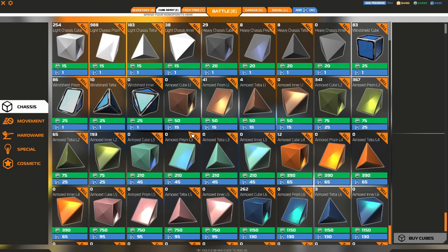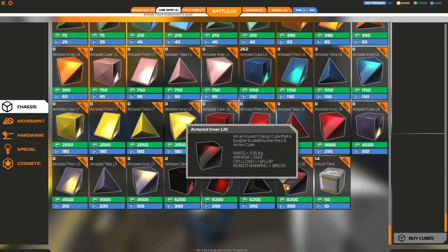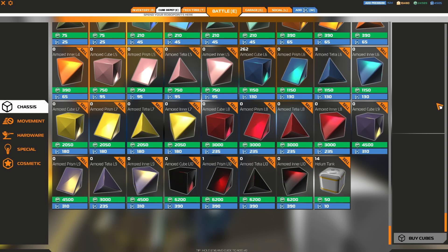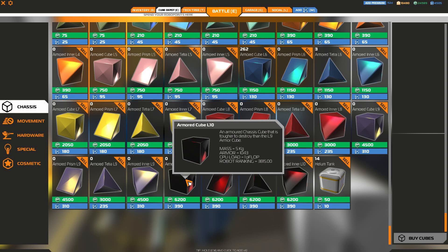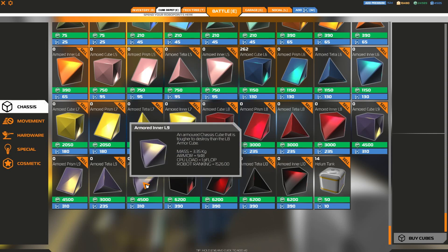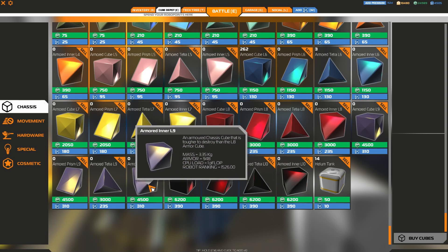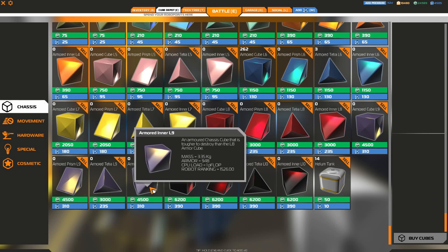I've already unlocked all of these so let's just take a look. We've got these which are now the L10 armor. We've got a new grade between red and the L10s which are these purple ones. They've got a good amount of armor - they're only about 100 armor less than the L10s and they're also a lot cheaper.